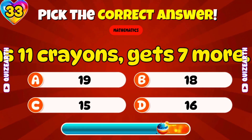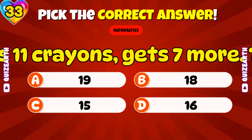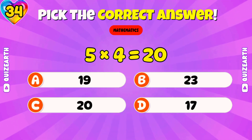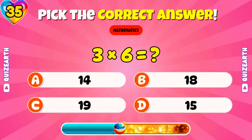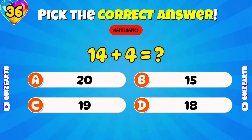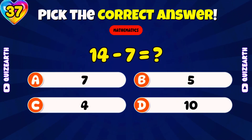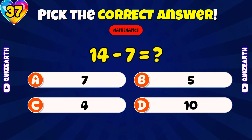Lisa has eleven crayons and gets seven more. What's the total? Marvelous — eighteen. What is five times four? Spectacular — twenty. What is three times six? Wonderful — eighteen. What is fourteen plus four? Incredibly — eighteen. What is fourteen minus seven? Brilliant — seven.